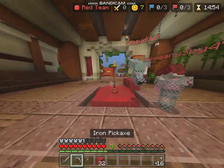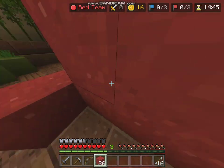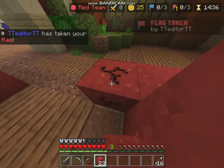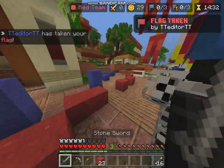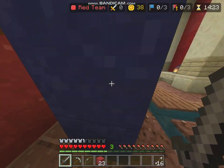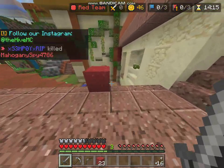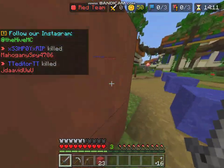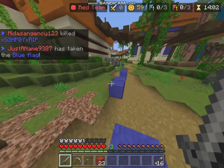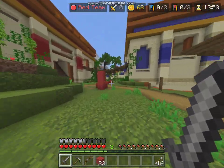You have to protect this flag. Let's go catch some blues, because you have to try and fight the blues. We're the red team and we have to catch blues — there they are, they're killed. Basically you need to steal people's flags to get upgrades.